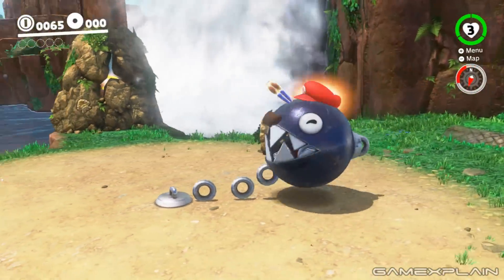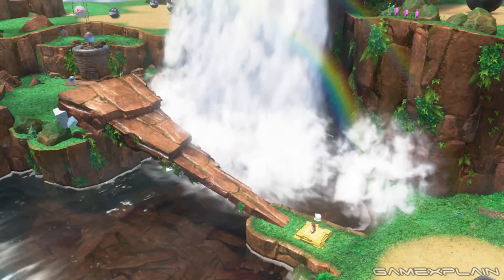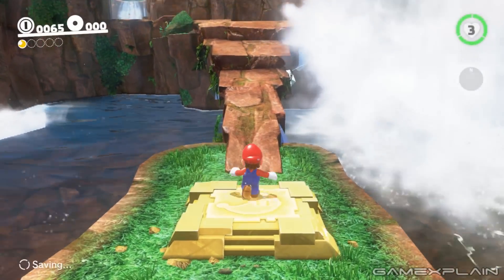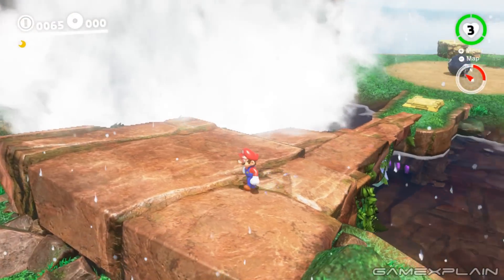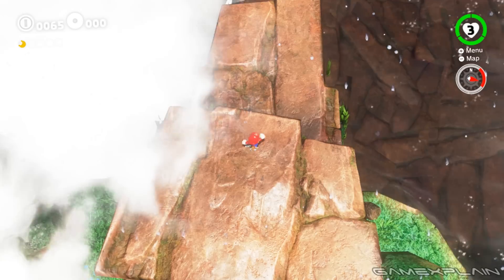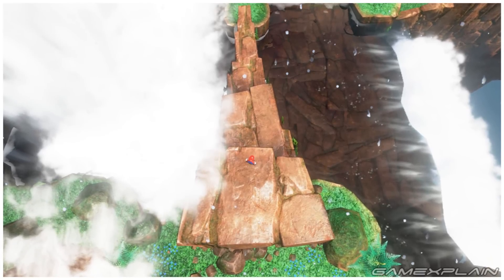Let's go ahead and knock this thing over and get into that theory. Now that it's fallen over, it forms a bridge to the next area, and you probably won't pay much more attention to it ever again — it no longer looks quite as weird. However, I wanted to take a close-up look, because if we position the camera here, we can see that it doesn't taper gradually so much as it does in chunks.